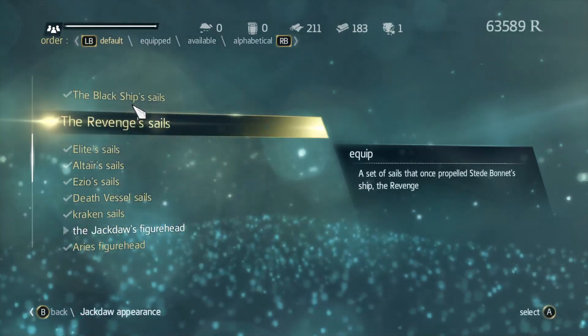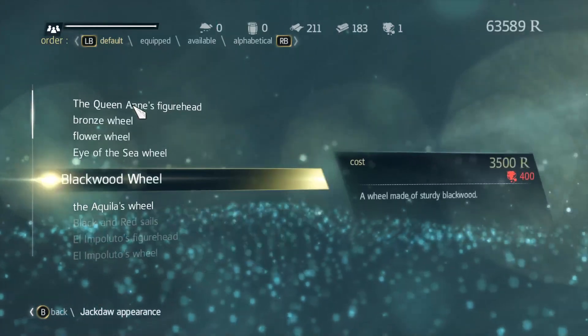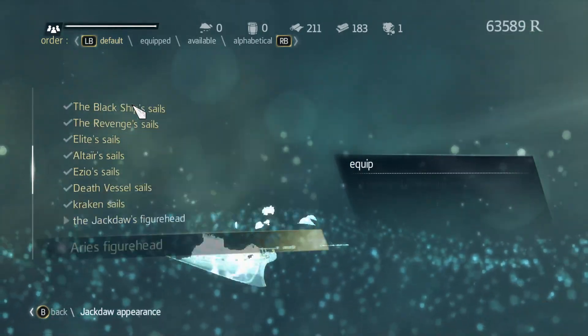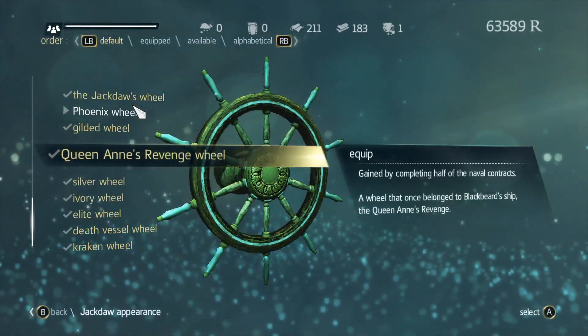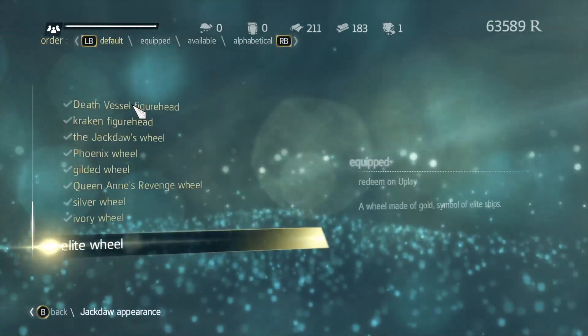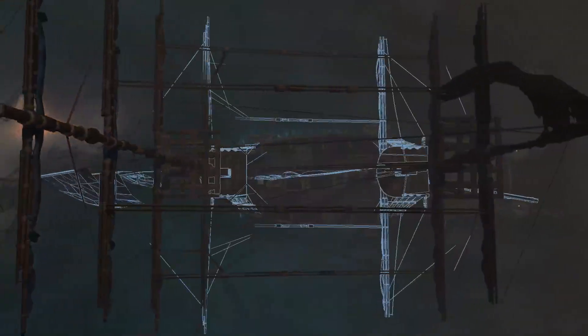What sails was I using? I think I had these on and then a certain wheel. This really took no time — I was expecting it to take a little bit longer. I think it was the gilded wheel but I didn't care for it. Let's go with the elite wheel. I said this was going to be a short stream but I didn't expect it to be this short — I literally did everything I wanted to do for the session.